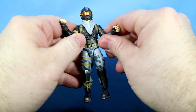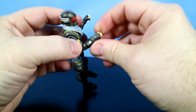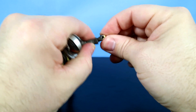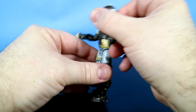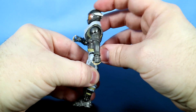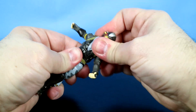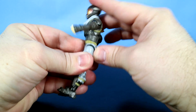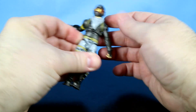His elbows both rotate and bend. His wrists rotate all the way around and even bend back and forth. He's got a torso wiggle, but mine's kind of stiff — he doesn't really go forward much. After popping him apart slightly, he's moving more and has a better ab crunch wiggle.